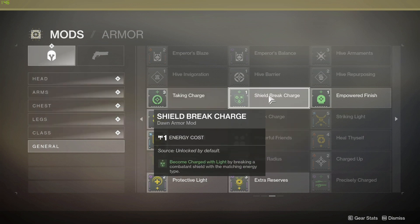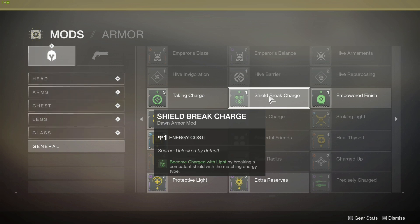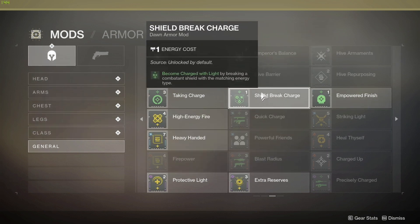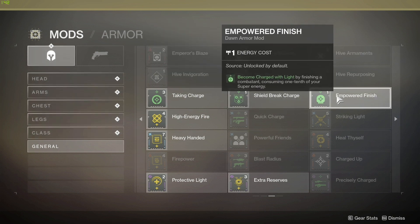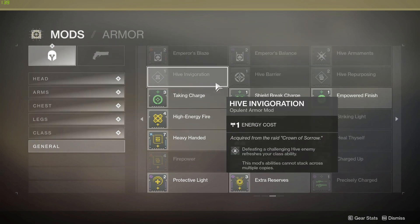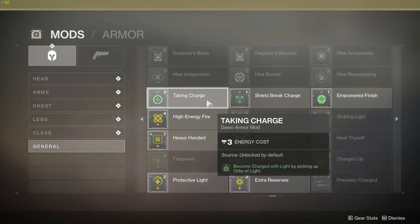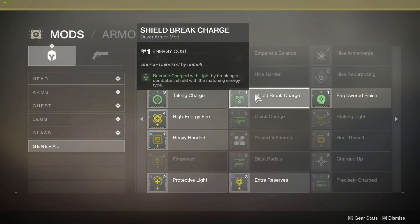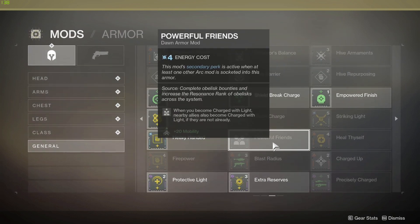Shield Break Charge is probably the second best — these top three you just want to have. It's not too bad, especially if you don't have Masterwork weapons; you can just match the element type. Empowering Finish is super easy but it does consume one tenth of your super energy, so there's a drawback there. That's why I believe Taking Charge is the best one for getting Charged with Light. It does cost three energy, while these others only cost one.